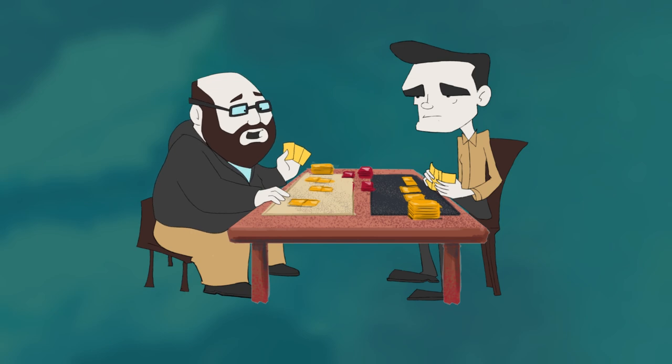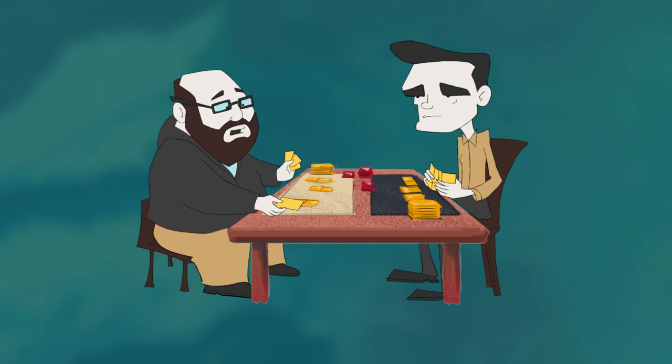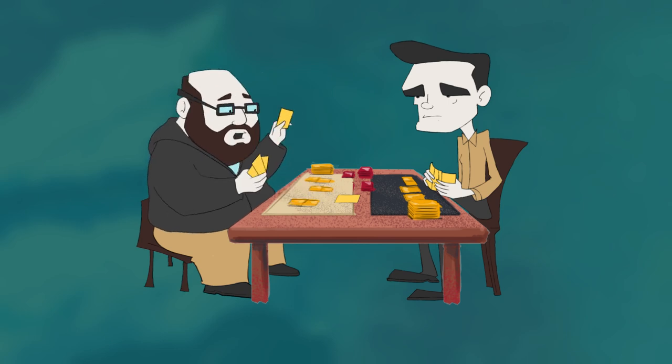I'm engaged with the Witch King. I will play my two-cost Spirit event 'Light in the Dark' and return the Witch King to the staging area using the two-cost Tactics event card 'Forth Eorlingas'.